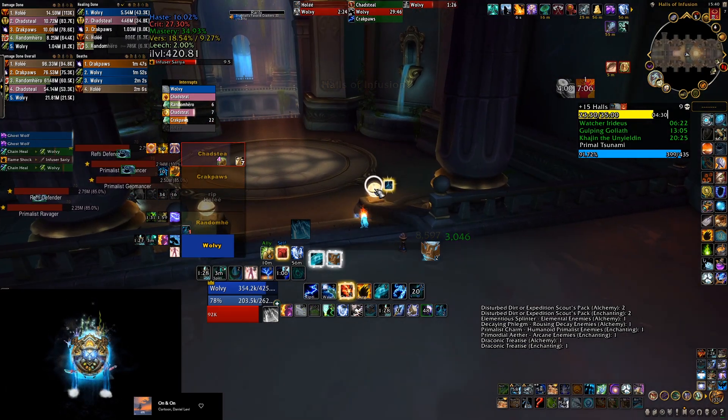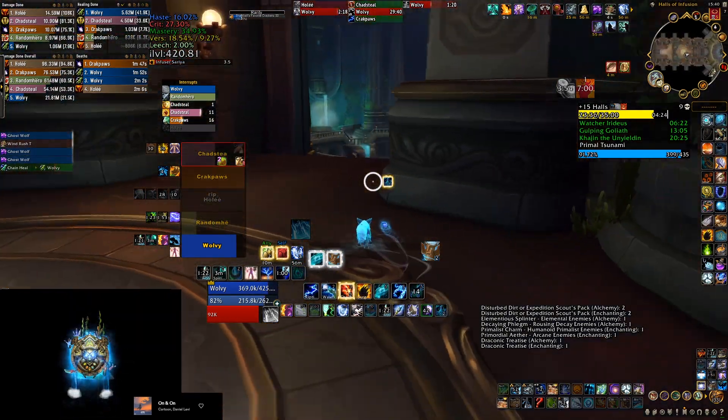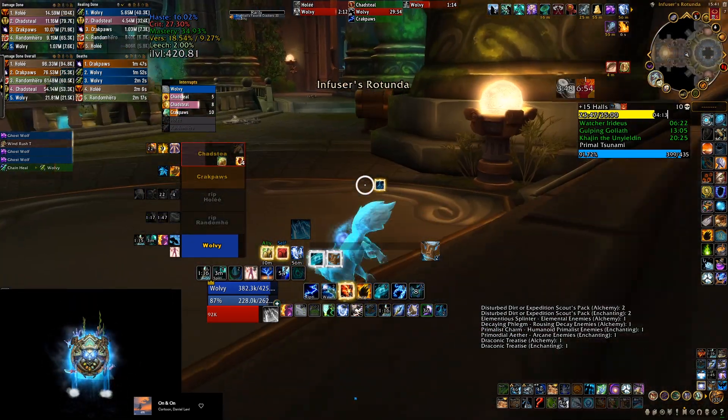Hey lads, brand new season, brand new set of Mythic Plus tips in this channel. This one is for Halls of Infusion. In the very unlikely event of you dying somewhere in the dungeon, there is actually a shortcut that you can use to get back quickly to some of the areas in the dungeon.